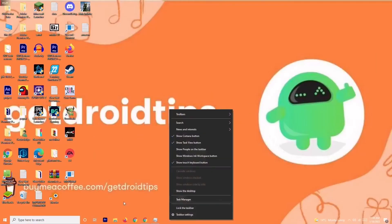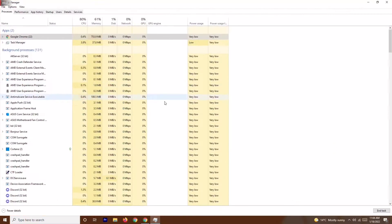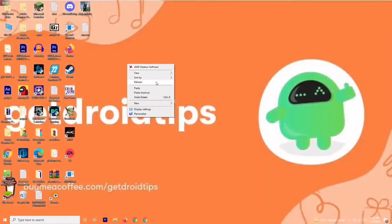Solution three is about closing unnecessary tasks running in the background. Right-click on the taskbar and open Task Manager. As you can see, there are many things running in the background. Check what is draining your performance. If there are any unwanted heavy applications running — like Adobe Premiere Pro or similar — right-click on the respective one and go to End Task.